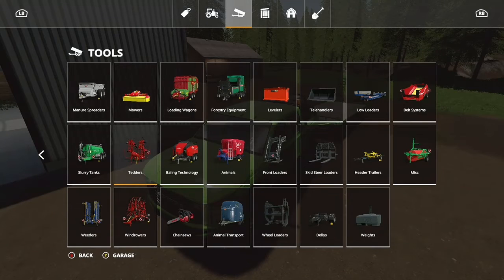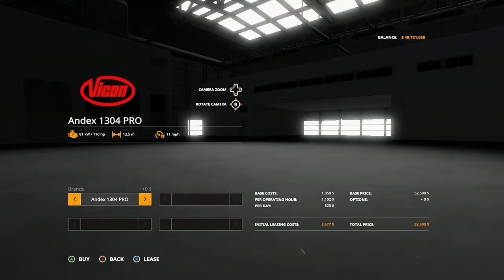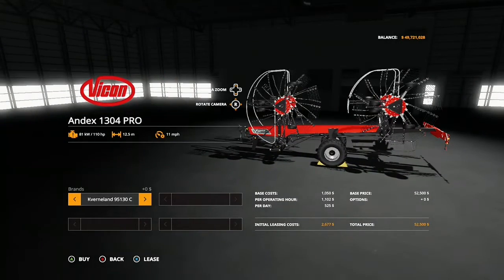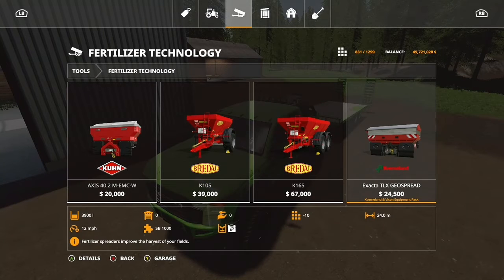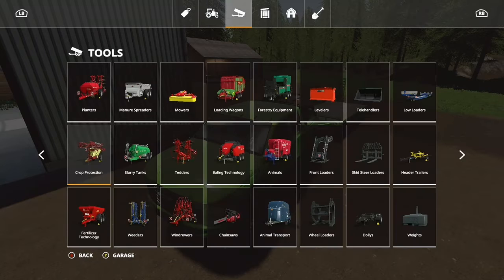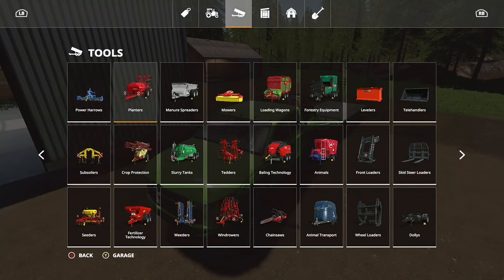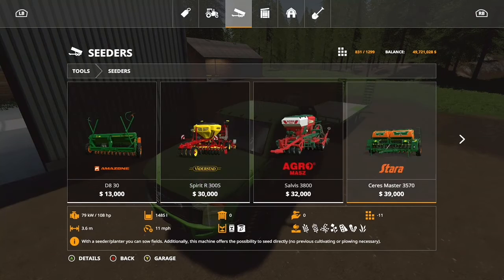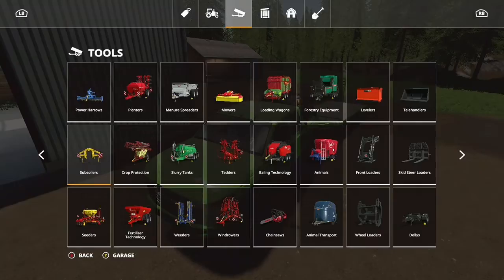I'm pretty sure I showed that one off. I'm just going to make sure there ain't nothing else hidden. I believe I've shown that, nothing in levelers. Just trying to make sure I got everything to show you guys. Animals? Nope. Here's another one that is not in the pack name - a wind roller. I think that is it. I've shown all that. Planers? Yeah, I showed you all that. Power Harbor, cedars - yep, I did. That is going to be it, guys.